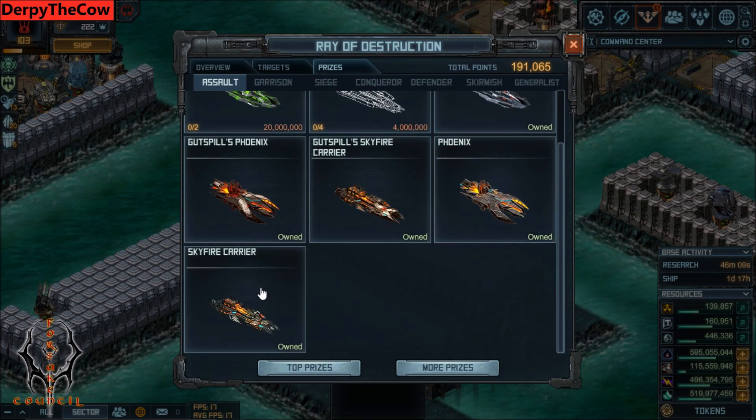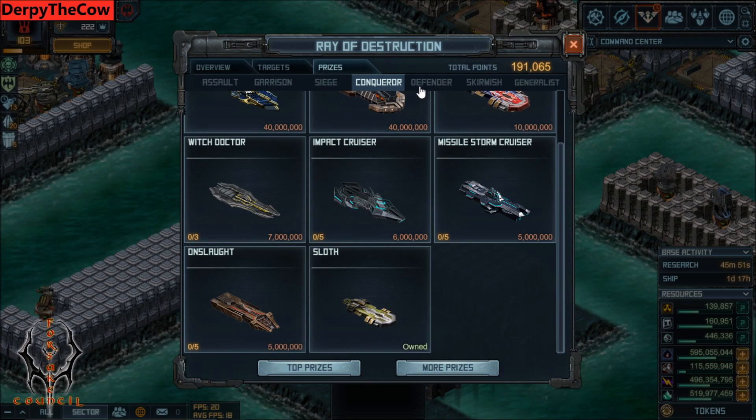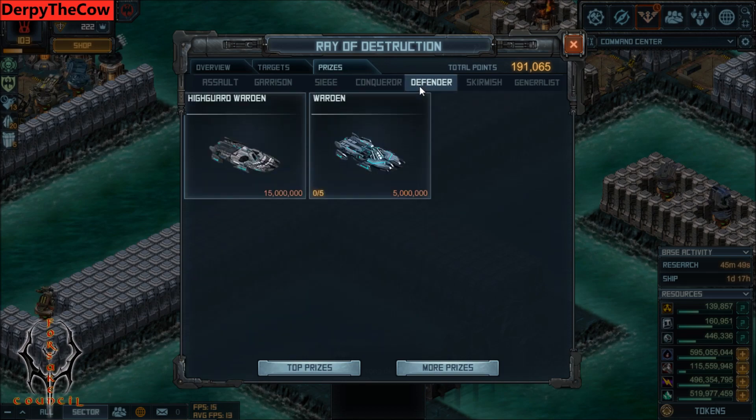If you still need one of the regular two and really want an assault fleet for collecting base parts, you could do that and get one of those also. There's also Siege — getting the Hydra and the Flagship, or the Buccaneer and the Flagship — go with one of those. If you've got all those, I wouldn't really bother with the Conqueror or Defender. I'm just not focused on PvP ships for this video.